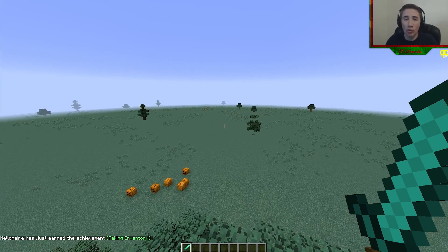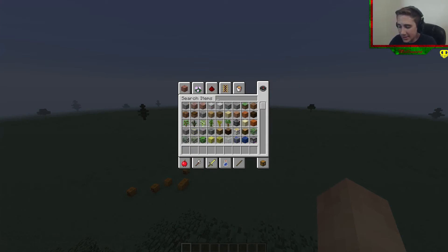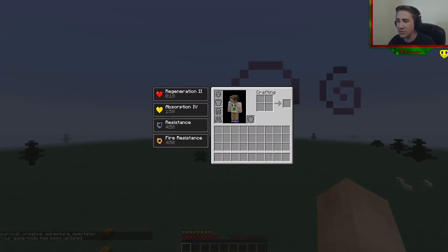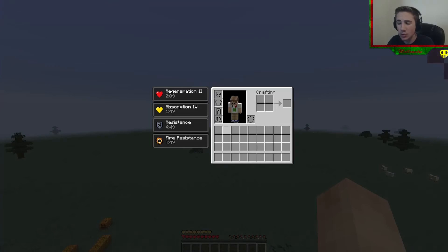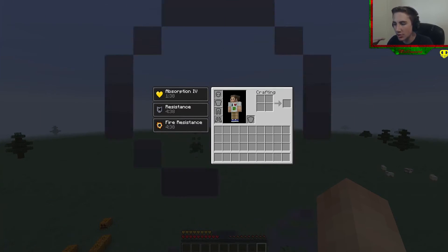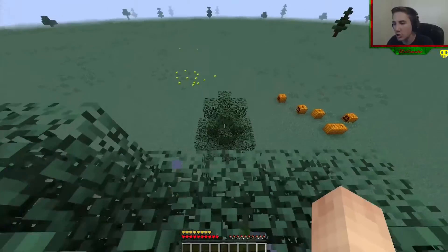They changed the weapon sway a lot — they added some, they took off some. They also changed the OP-ness of a golden apple. They changed it from Regeneration 5 to Regeneration 2, but they did put Absorption up from 2 to 4. So it only had 2 hearts of absorption before. Now it adds a full 8 hearts to your bar. It also still has 5 minutes of resistance and 5 minutes of fire resistance. So it is still really good, but it doesn't have the same regeneration effects as before.